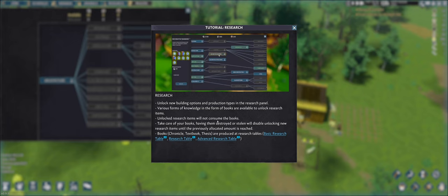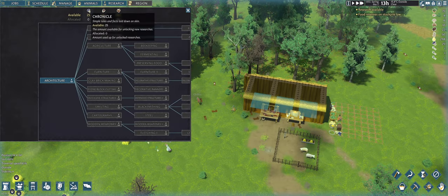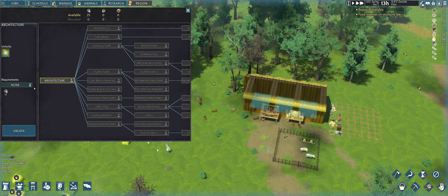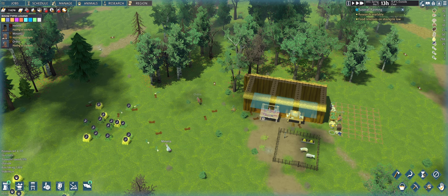There is a whole actual research system hidden behind this. I have 25 books which I can invest to unlock something. I'll unlock Architecture, which gives me wooden beams — useful for transferring support. I need those before I can unlock anything else. My researcher has to make books; for this I need 15 books, leaving me 10 books, enough to also unlock Agriculture.